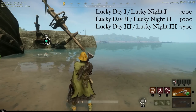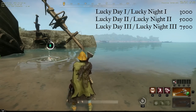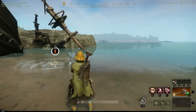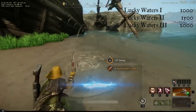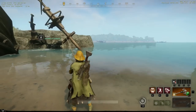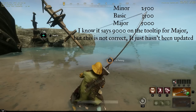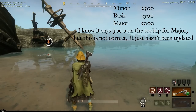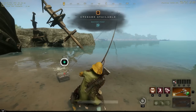For your fishing rod perks, Lucky Day or Lucky Night: rank one gives 3,000 luck, rank two gives 5,000 luck, and rank three gives 7,500 luck. For fishing armor perks, Lucky Waters is the one you want: rank one gives 1,000 luck, rank two gives 1,500 luck, rank three gives 2,000 luck. Fishing trophies provide: minor 2,500 luck, basic 3,500 luck, and major 5,000 luck each since the last patch changes.